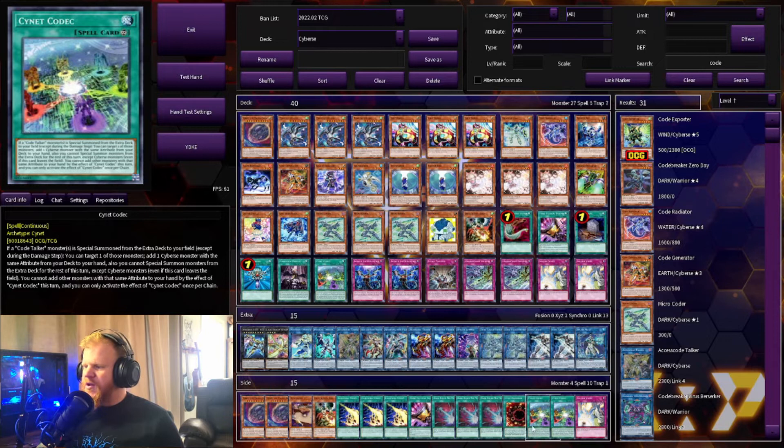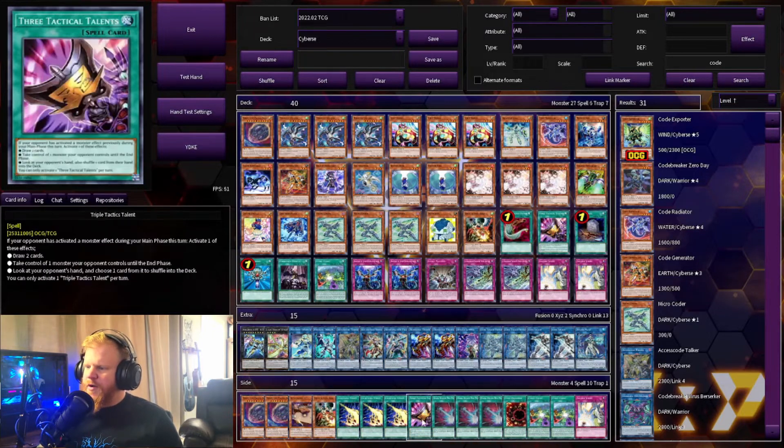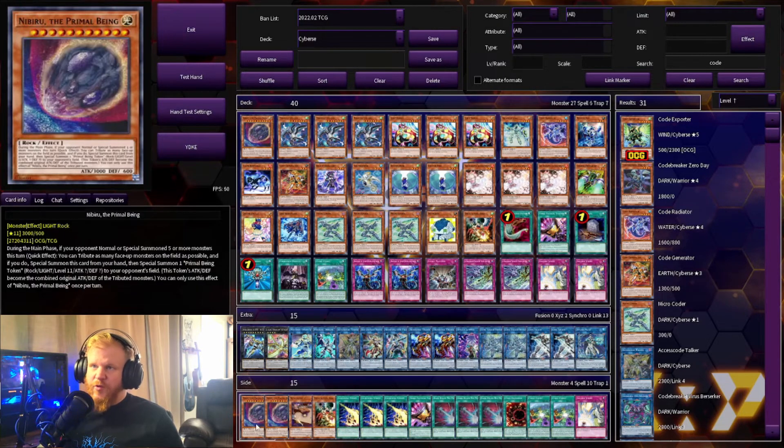For the side deck: Solemn Strike, two more Signet Codex, one Signet Backdoor — lets you banish a Cyberse monster you control then add a Cyberse monster to your hand, three Dark Ruler No More, another Triple Tactics, Triple Lightning Storm, one Droll & Lock Bird, one Retaliating C, and two more Nibiru.